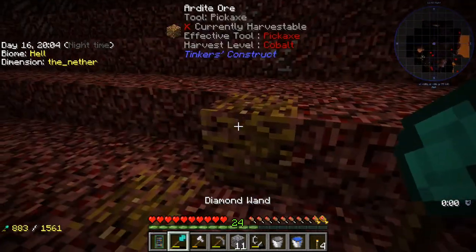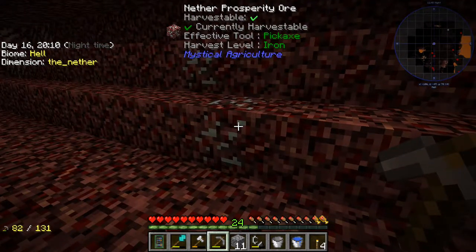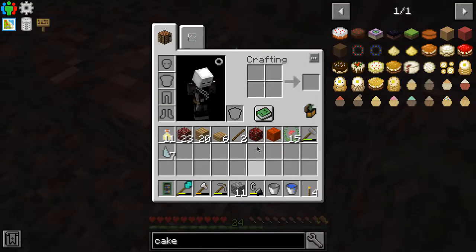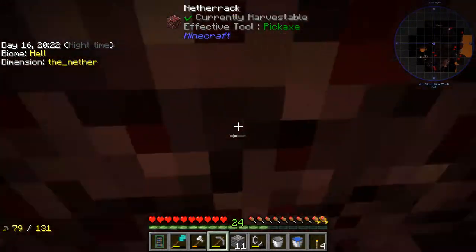Let's have a look around some ores here actually. Now that we're here, we need cobalt to mine. Prosperity ore - that's what we need, we need these prosperity shards. I guess we won't be needing the netherrack after all because we've got this. This is what I came for basically.